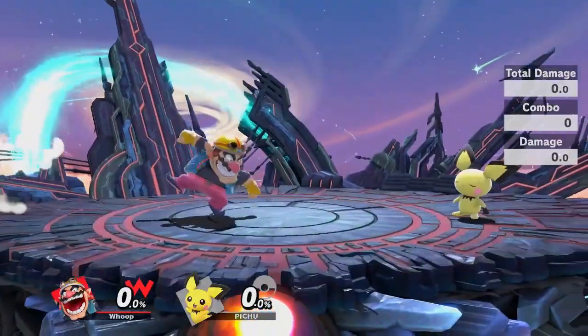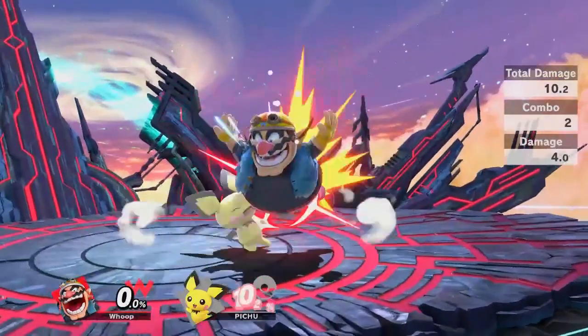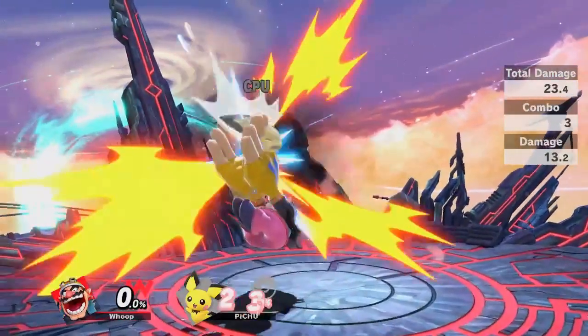Basically what you want to do is hit them with a rising Nair and fast fall it to land with the second hit as fast as you can while still making it combo. After that you want to short hop forward and land with a fast fall upair.